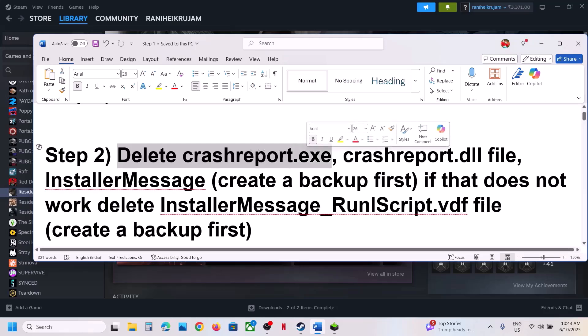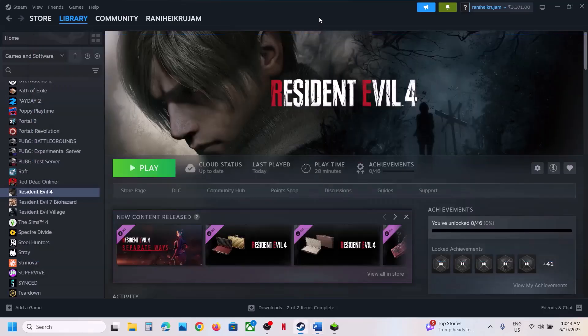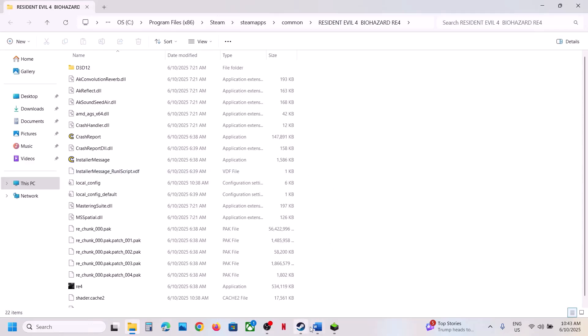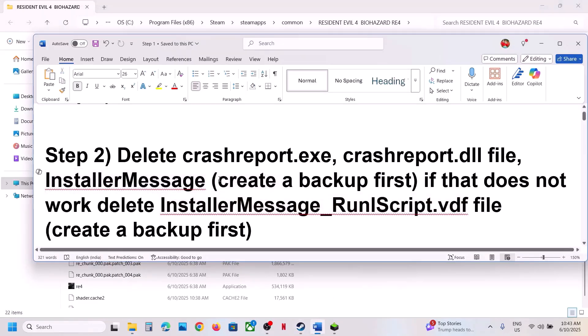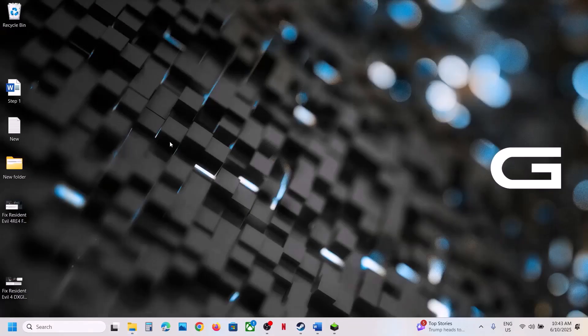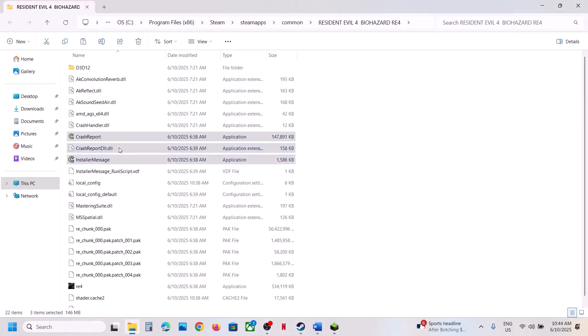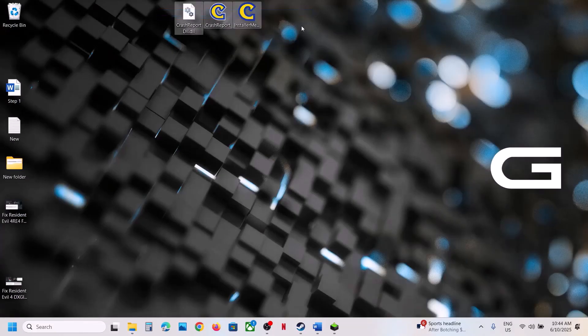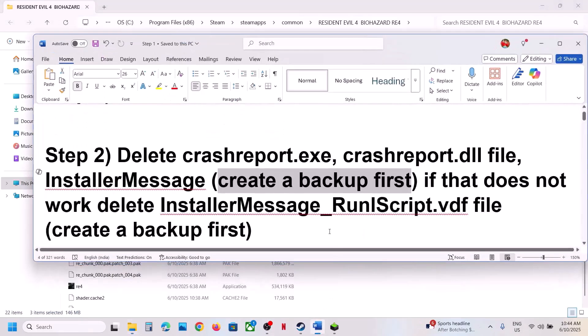The next step is to delete the crash report exe, crash report dll file, and installer message file. Go to the game installation folder, right-click, then click on 'Browse local files'. Before you delete these files, create a backup first. You can see crash report dll, crash report exe, and installer message — copy all three files and paste them to the desktop as a backup. Then delete them and launch the game and check. If you face any problem, you can always put these files back.